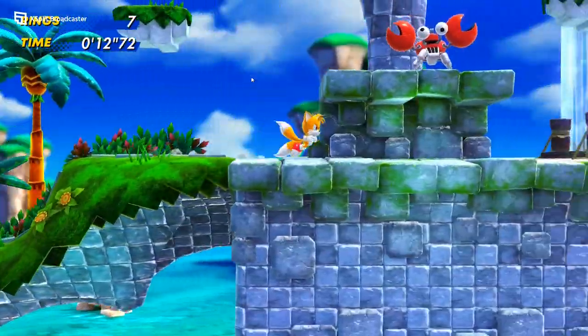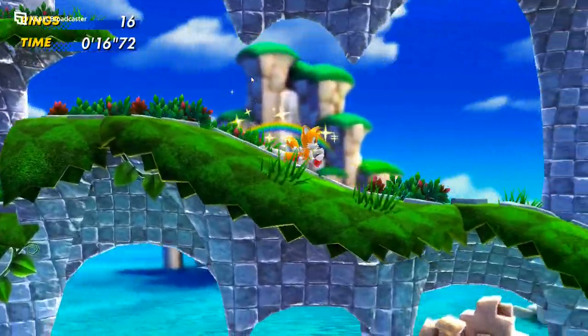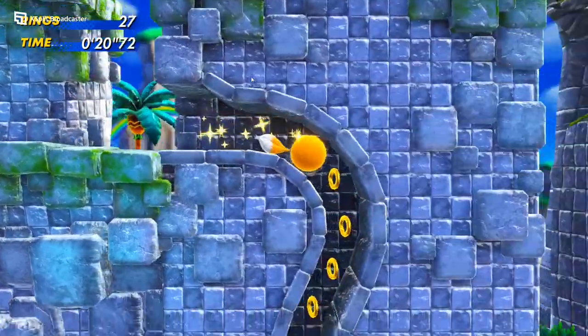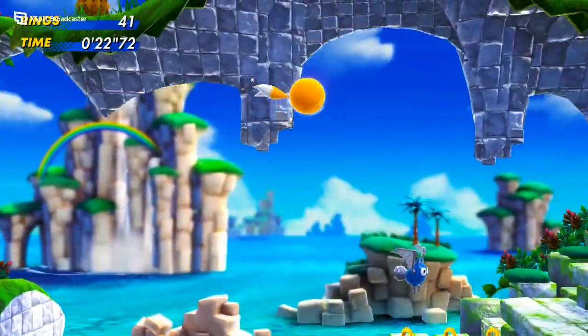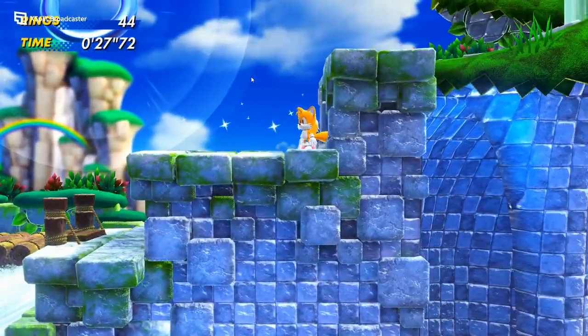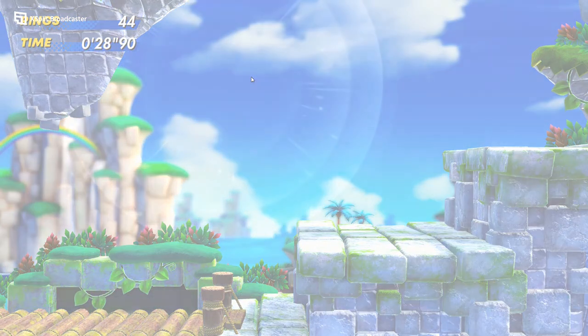Earlier this week, this offering to 2D Sonic diehards was released. This title takes place on North Star Island. Our antagonists, Dr. Eggman and a character that we have not seen in the Sonic franchise for decades — Fang — are hunting giant animals in this mysterious archipelago, turning them into Badniks to sweep into his army. So it is up to Sonic and the gang to stop them.